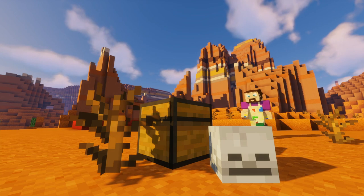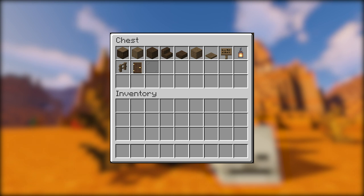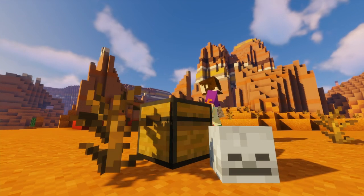Before we get started on the house, let's just see what materials we're going to need for the build. We're going to need some spruce logs, some stripped spruce logs, some dark oak planks, some dark oak stairs and slabs, some spruce planks, spruce trapdoors, spruce signs, lanterns, spruce fences, dark oak doors, and some gray glass panes.